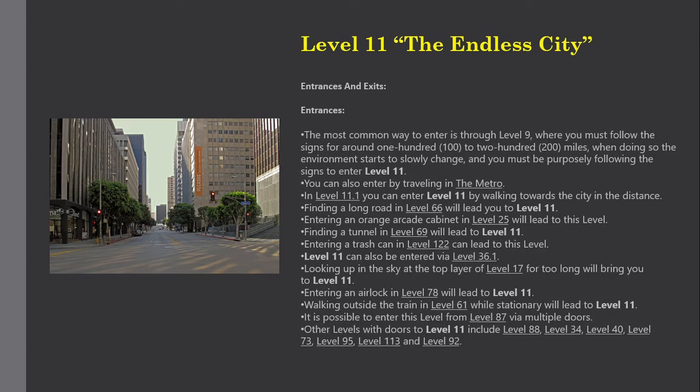Entrances: the most common way to enter is through Level 9, where you must follow the signs for around 100 to 200 miles. The environment starts to slowly change and you must be purposely following the signs to enter Level 11. You can also enter by traveling in the metro. In Level 11.1, you can enter by walking towards the city in the distance. Finding a long road in Level 66 will lead to Level 11. Entering an orange arcade cabin in Level 25, finding a tunnel in Level 69, or entering a trash can in Level 122 can also lead to this level.